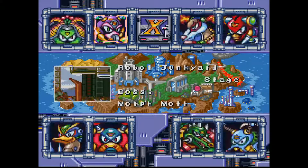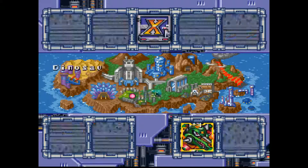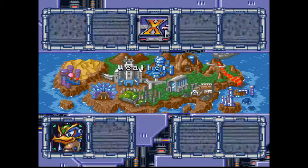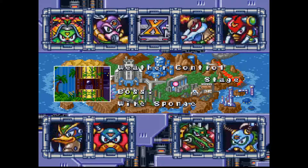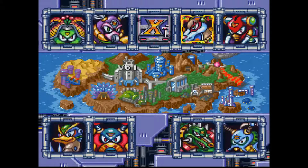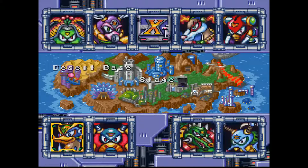Anyways, I don't know what path I want to use - which stages I want to do. Normally I do the Wheel Gator stage first then I go for the Ostrich stage and then I proceed by weaknesses. So I do this one and this one because I already have the weakness for this guy by killing this guy, but since I beat this guy first then I go there, then there, then there.